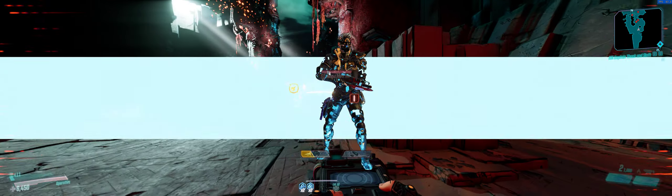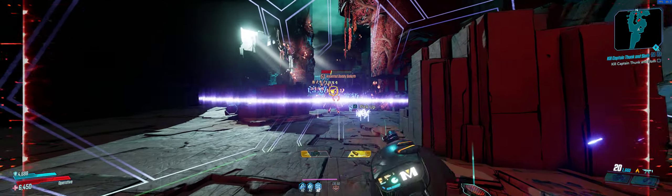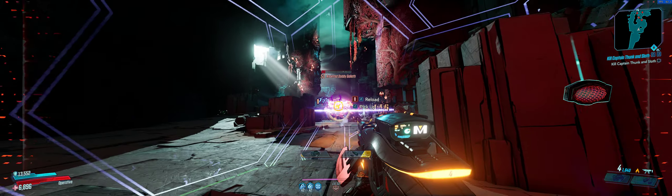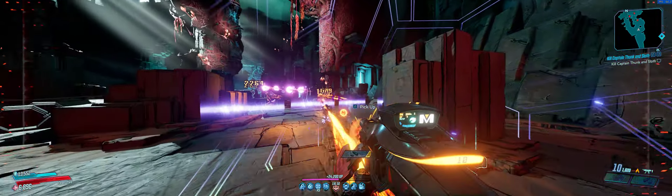Let's get our Big Boom Blaster back and we're good — he's almost dead anyway. We're about to lose our action skill so we want to take advantage of the action skill and stuff. We're going to put a Piss on, so we get shock, radiation, and cryo. You just saw him get melted right there — the ASC stuff is amazing. I'm really loving Mayhem 4.